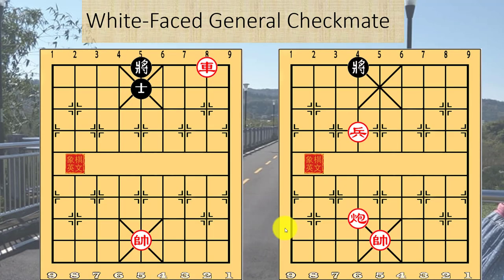The white face general checkmate. Because of the royal rule, this will be a checkmate as the red chariot will be delivering a check and the advisor cannot be lowered or the kings will be facing each other. In this example, the cannon has made use of the pawn as the cannon mount and it will be delivering a check to the black king, who cannot move to the central file or the kings will face each other.